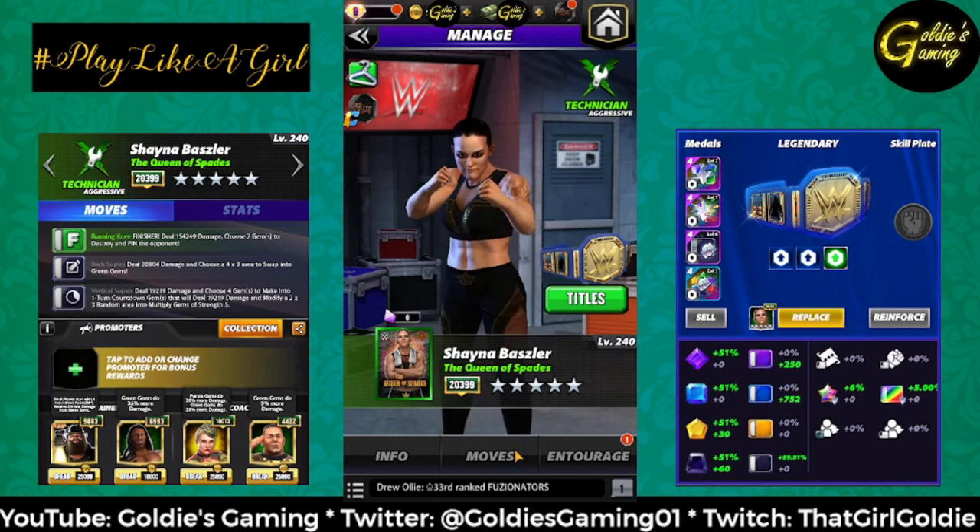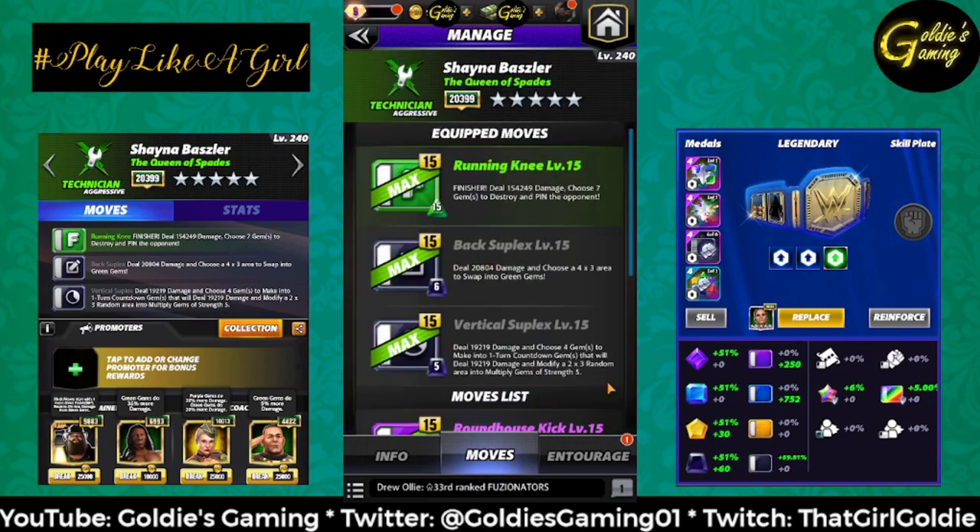The first moveset we're going to look at is the 3-star moveset — it is double black with the finisher. The finisher is a running knee, 15 charge; at 5 silver, deal 154,249 damage, choose 7 gems to destroy, and pin the opponent. Black 1 is the back suplex, 6 MP charge, deal 20,804 damage, and choose a 4x3 area to swap into green gems. Black 2 is the vertical suplex, 5 charge, deal 19,219 damage, choose 4 gems to make into 1-turn countdown gems that will deal 19,219 damage, and modify a 2x3 random area into multiply gems of strength 5.